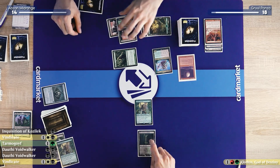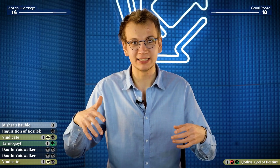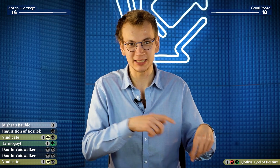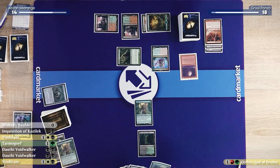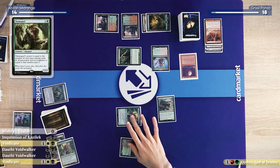I will untap and take my draw. All of my deck's answers to Blood Moon are white and I'm only running a single basic Plains in the list, which I didn't fetch out earlier, so this is looking terrible. I will play a Tarmogoyf.